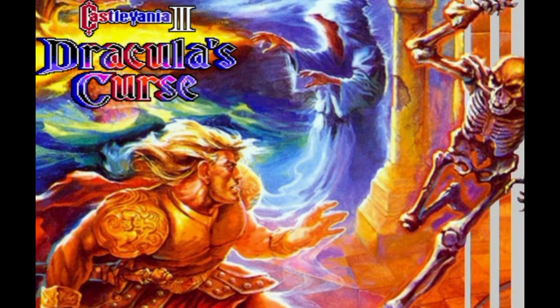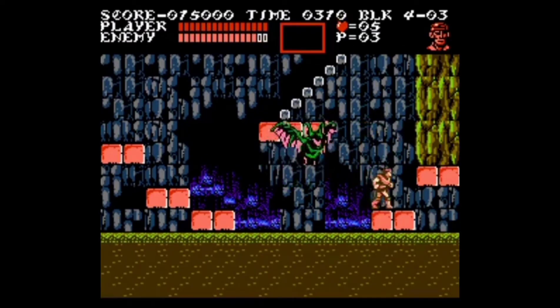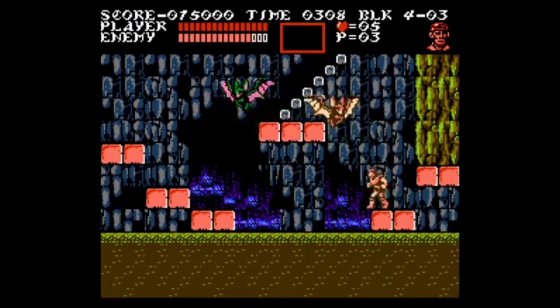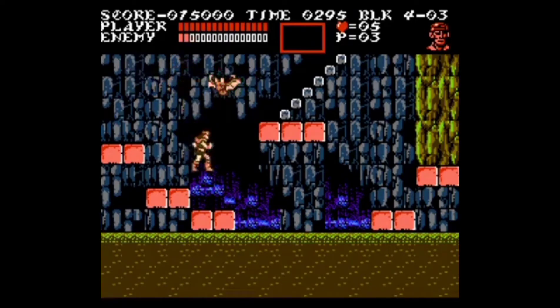The bosses of Castlevania 3 are either very easy or frustrating. The Vampire Bat falls on the easy side. All the Vampire Bat does is fly around. When you hit it, it splits into smaller bats. You'd think the smaller bats might try to attack you, but they do the same thing.